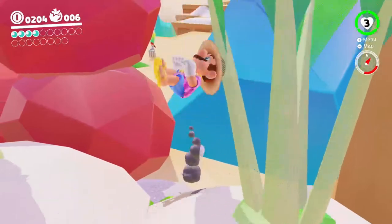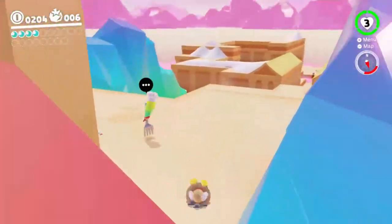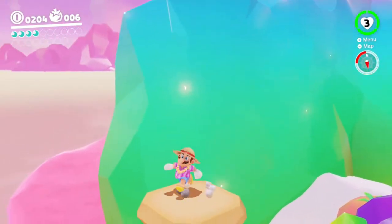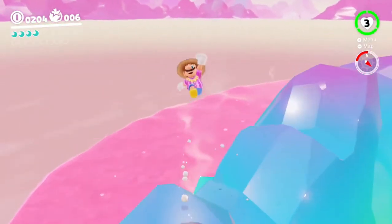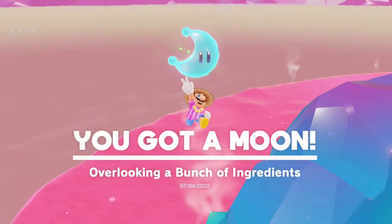Where are the power moons? I failed that jump — that's fine. Totally fine, I'm failing this jump. Kill myself. Here we go — that's a jump. So now we go over here, and then there we go. Boom, just like that. Overlooking a bunch of ingredients — that's totally what we need to do.